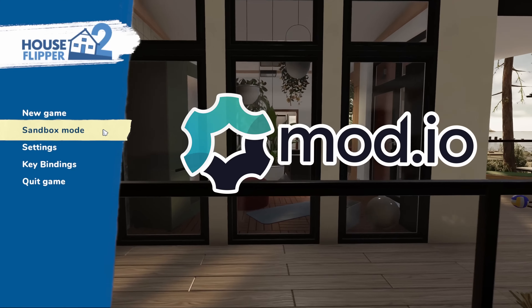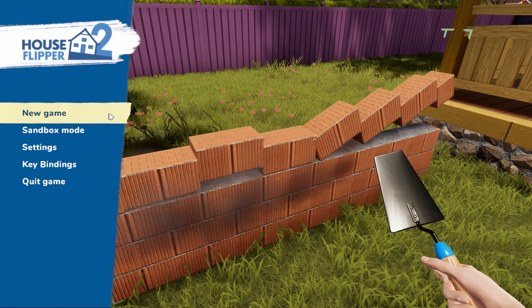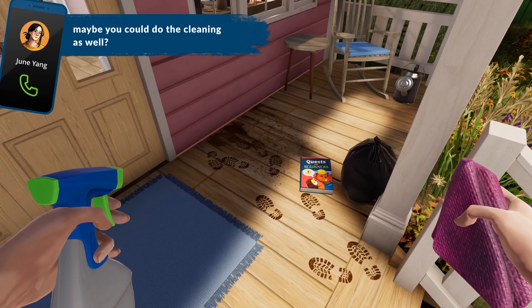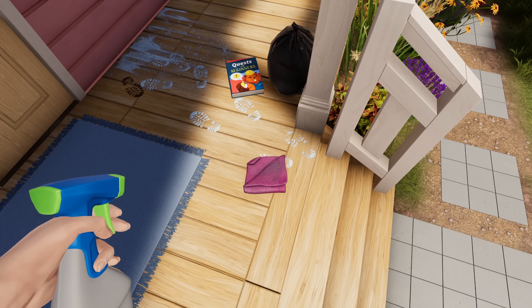Welcome to House Flipper 2, an exciting flipper simulator experience. In the main menu, you can choose to play in sandbox mode, where you can build any house you want, design quests for your friends, and share your creations through Mod.io.